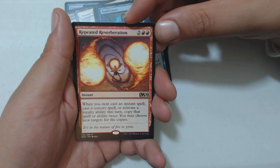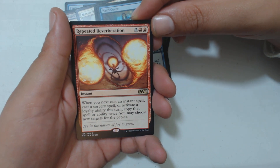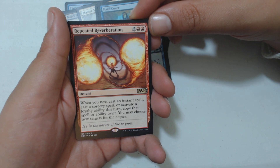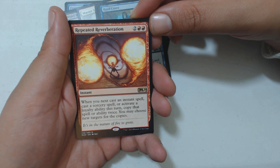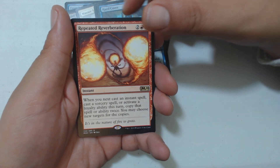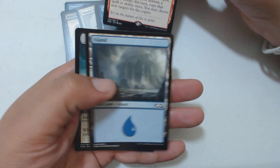It's a rare — Repeated Reverberation. You got one of these in your box too. It's two and two red, instant. When you next cast an instant spell, cast a sorcery spell, or activate a loyalty ability this turn, copy that spell or ability twice. You may choose new targets for the copies.